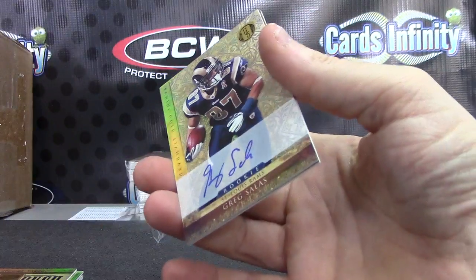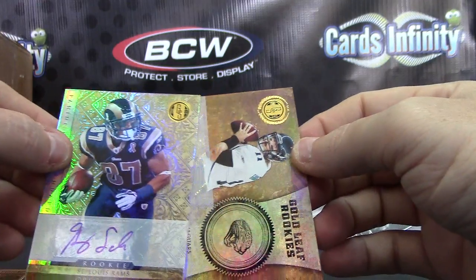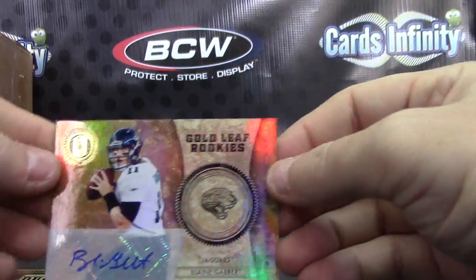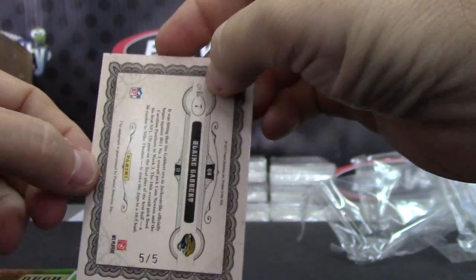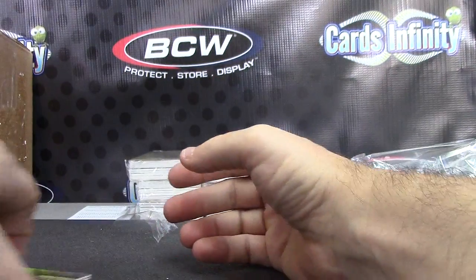Austin Pettis jersey 299, Vincent Brown 525. One rookie is Greg Salas. Greg Salas numbered 499, and a Blaine Gabbert Gold Leaf — it's a rookie but it's the insert version. Blaine Gabbert numbered 505 — those are the short prints when it's not a double rookie on the back.